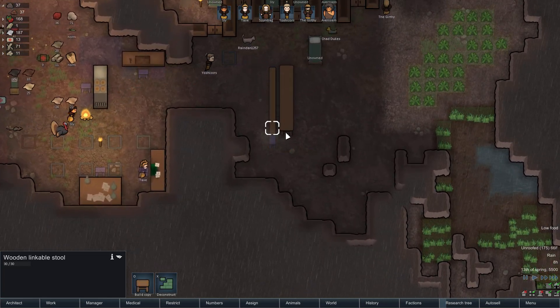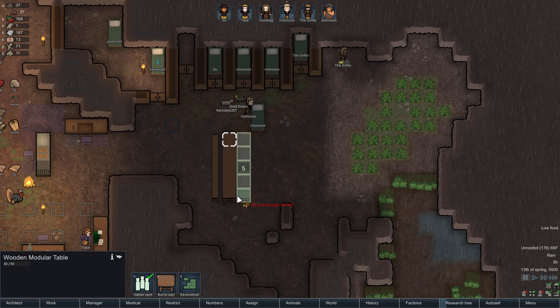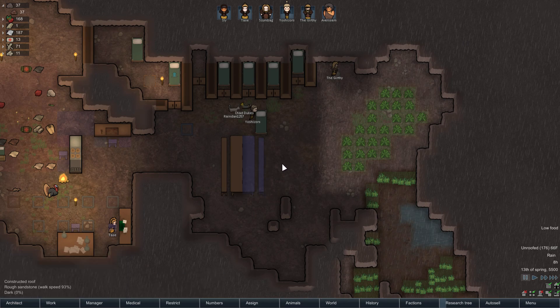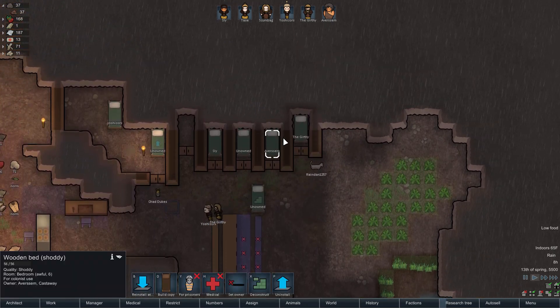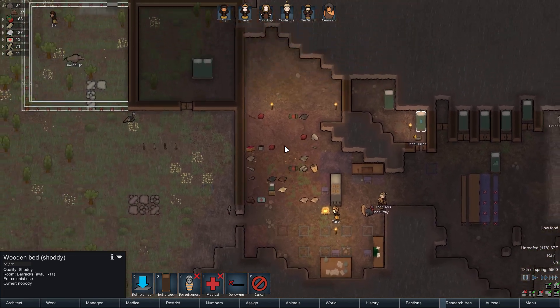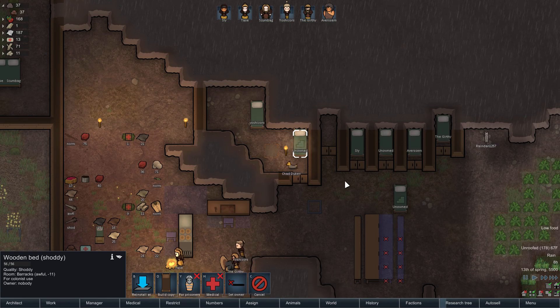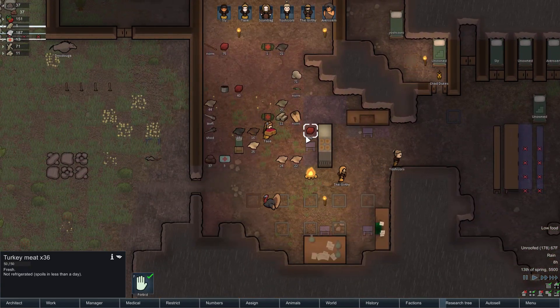Let's expand the dining area in case everyone wants to eat all at once. Eventually I'm expecting we'll have more people — I'm going to guess they can't share a dining spot. We'll duplicate it. This bed is awful — it's shoddy versus normal, so let's get rid of that and deconstruct it. I want it in that room, but it turns it into a barracks instead of a bedroom. There we go — it's working, they're taking the stuff there. We need to get some wood.